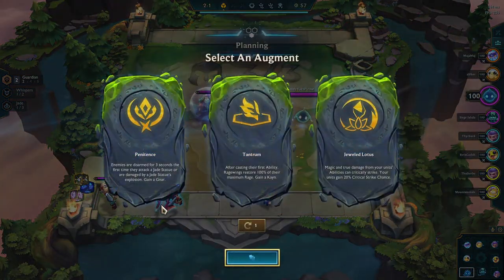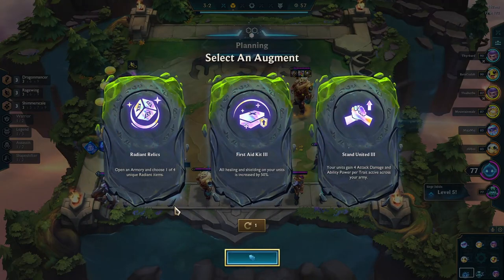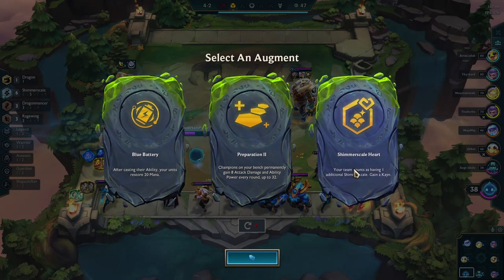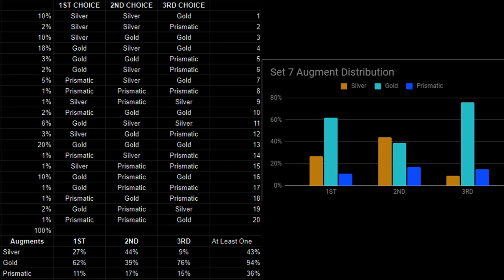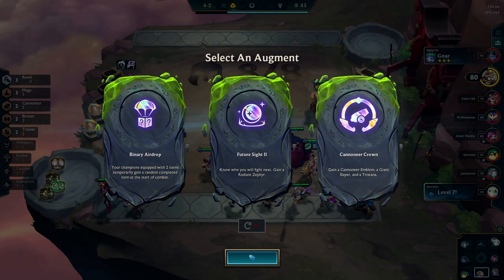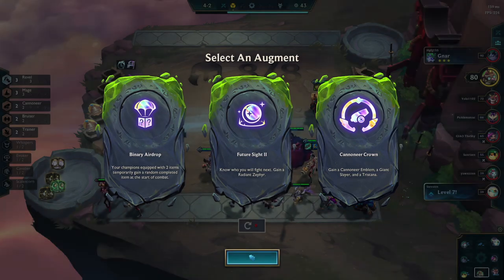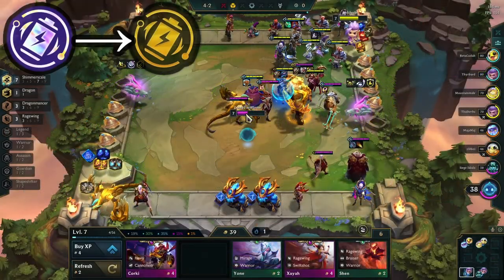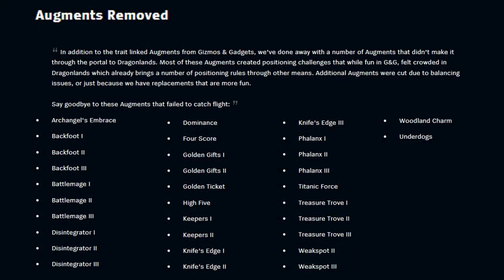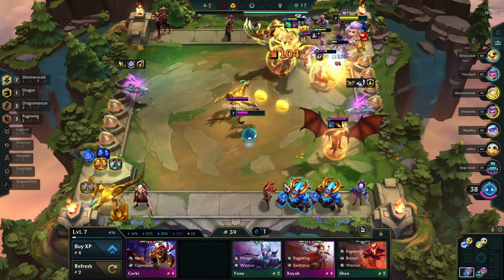Augments are back in Set 7 but they've changed in big ways. The first big change is that the timings are completely different: the first augment is at 2-1 instead of 1-4, the second is at 3-2 instead of 3-3, and the last is at 4-2 instead of 4-6. You can also reroll your augment choices once a game. Gold augments are now the most common augment you'll see, so augments are more reliable to spike board strength. Prismatic augments' power has been dialed back significantly — for example, instead of getting two emblems in a crown augment you now get an emblem, an item, and a unit. Some existing augments have changed tiers: Binary Airdrop is now prismatic, Blue Buff 2 is now gold, and Tome, Phony, and Calculated Loss went from silver to gold. A whole bunch of augments like Backfoot, Battlemage, and Phalanx were removed, so the augment pool is a lot less diluted, feels more unique, and the variance is a lot less wild — but augments are still powerful and impactful.